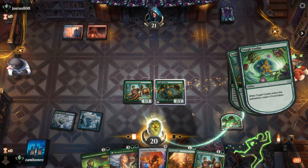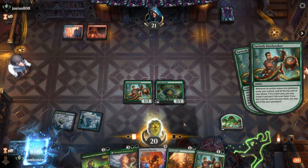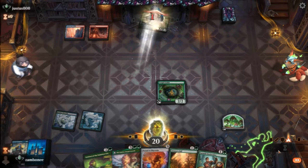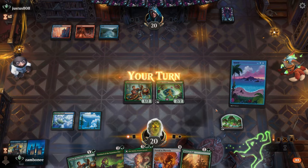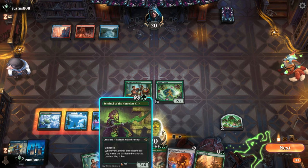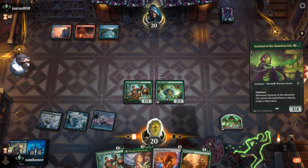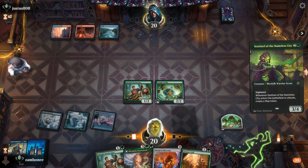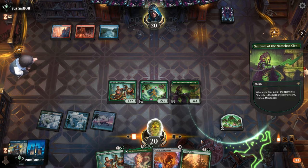I mean, you get land ramp, you get scrying. I really needed land though. I mean, I just needed land. I will just keep looking for lands. Ramp up into a portal, I guess. I would like to get the other Steel Seeker down, but I think getting more control of the top of my library is important.